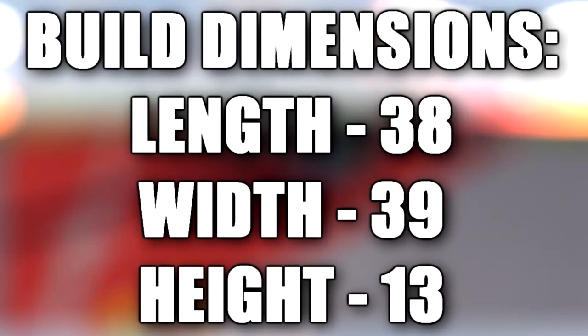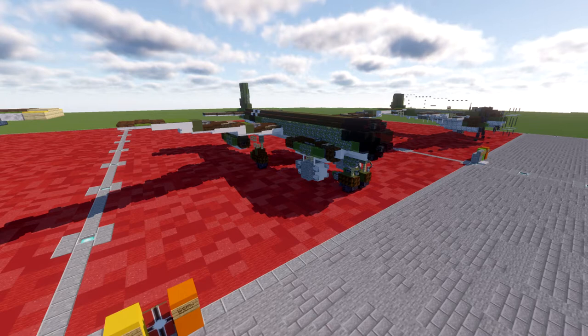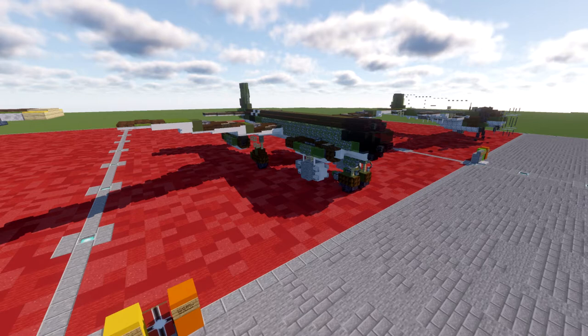In this tutorial we will be building the Junkers JU-287. The Junkers JU-287 was an aerodynamic testbed built in Nazi Germany to develop the technology required for a multi-engine jet bomber. It was powered by four Junkers JU-004 engines, featured a novel forward swept wing, and apart from the wing was assembled largely from components salvaged from other aircraft.